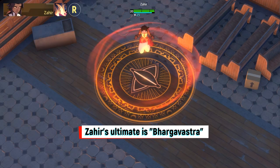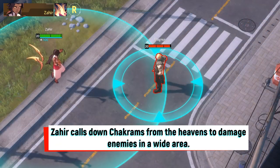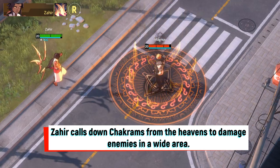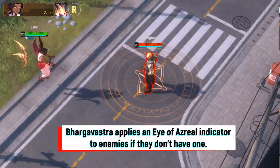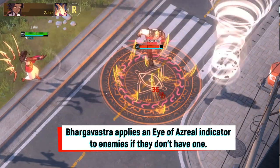Zaheer's ultimate is Barg of Astra. Zaheer calls down Chakrams from the heavens to damage his enemies in a wide area. Barg of Astra applies an Eye of Azrael indicator to enemies if they don't have one.